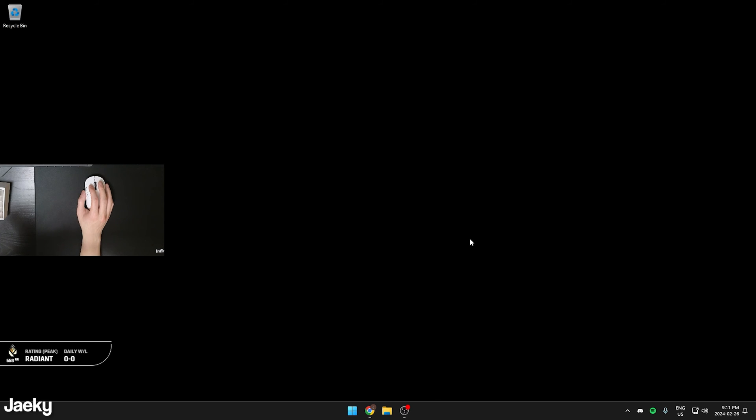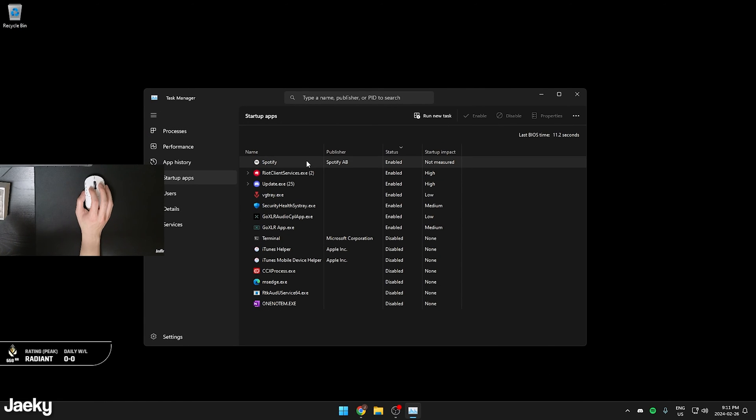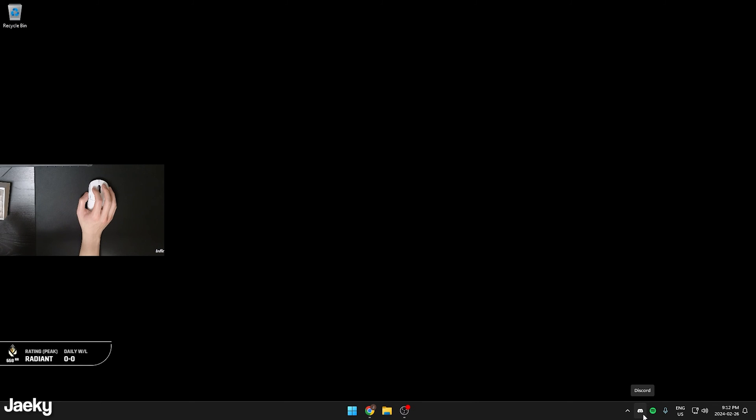The next tweak is to disable unnecessary startup programs. Open Task Manager using Ctrl+Alt+Delete, or on Windows 11 right-click the taskbar and click Task Manager. Go to Startup Apps and disable anything you don't use — for example, iTunes, Microsoft Edge, OneNote. Just click on the program and click Disable. You can always come back and re-enable it if you change your mind.